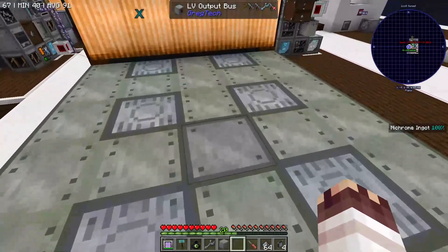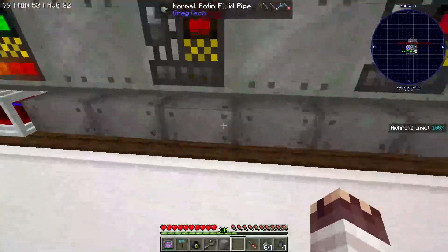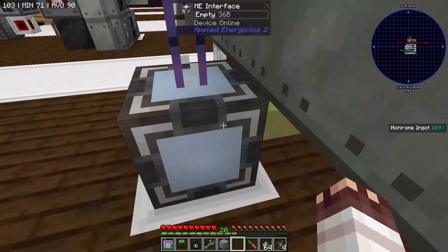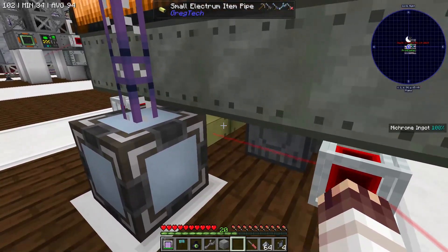And finally, we have two LV output buses in the center of each four EBFs with item pipes that take the items into the ME interface.